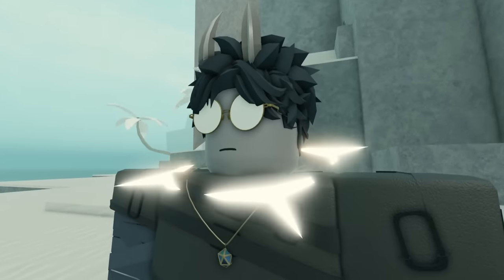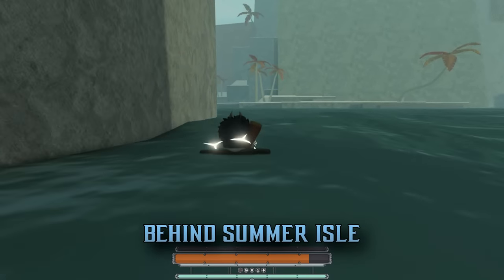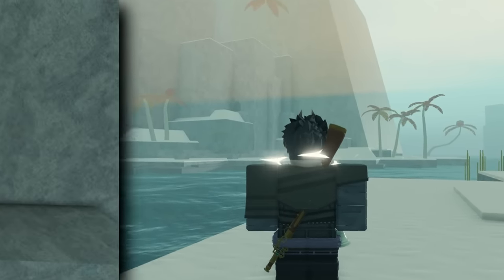But you might be asking, how is this important to a secret area? Well, over at Summer Isle — or more behind Summer Isle — there's this weird-looking wall that I'm interested in. On Layer 2 release, this wall would not open for me, but a few weeks later, now I can enter.